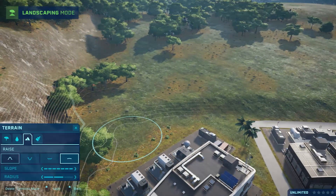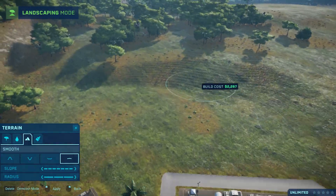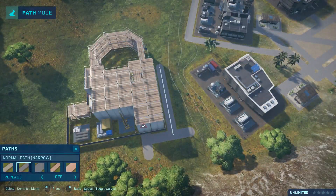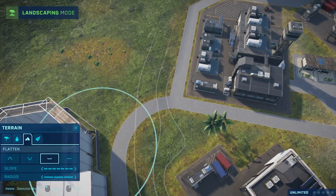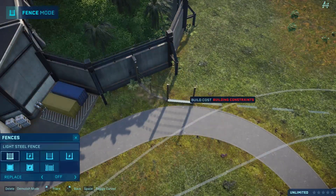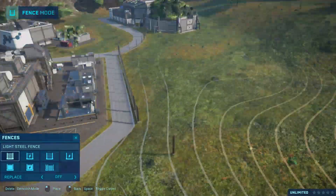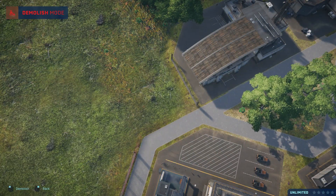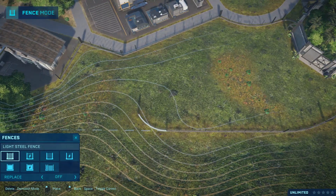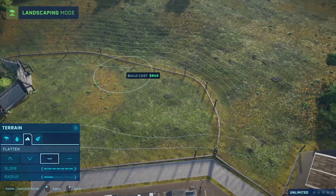Those were just a few cinematic looks at our operation center. Now we're going to quickly go through the speed build of me setting up the holding pen and the habitat for our first dinosaurs. The habitat is set really close to the entrance — one of the first things you see. There's a viewing gallery so you can have a good look at our dinosaurs. The edges are heavily forested so you can't really see the fence — it's more of a zoo or biological preserve rather than a theme park, giving a very natural look.